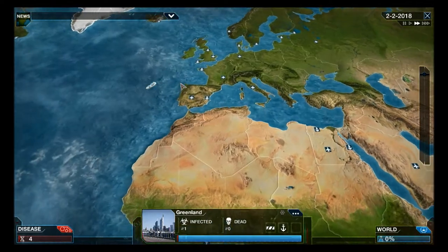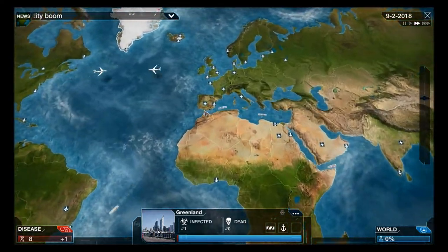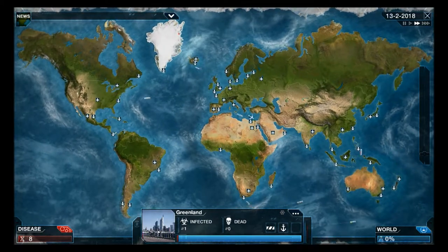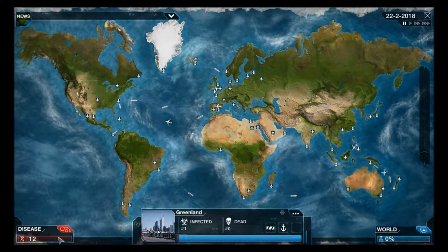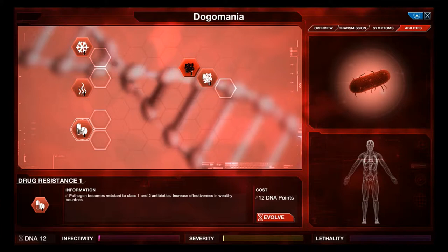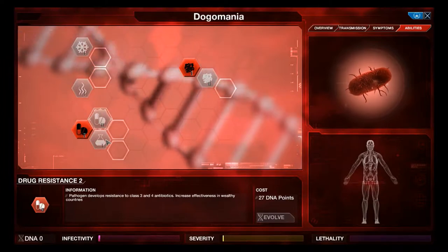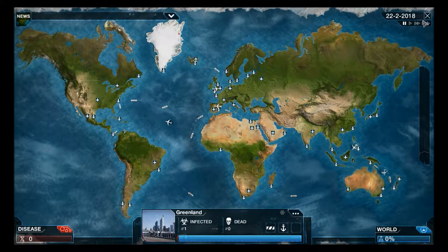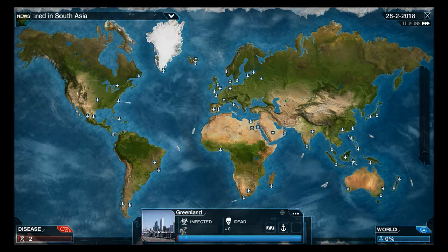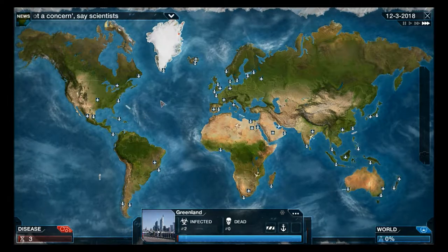I don't like zooming in because then you can miss some of the pop-ups and DNA points. We have 11 now - let's wait until 15 before we evolve something. I'm going for future research upgrades. We have two people infected in Greenland and nobody has died - you want to keep the severity down otherwise it will be on the radar a lot sooner.